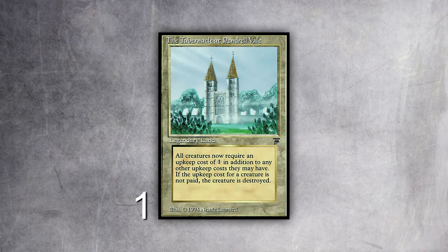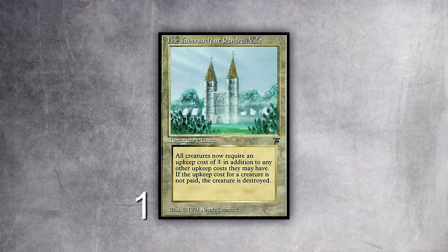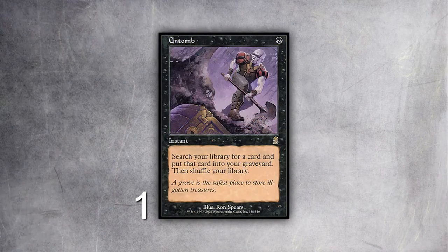We play a one-of Bojuka Bog, which is kind of odd. It's better when you're playing Crop Rotations and can instant-speed Bojuka Bog people, but in the main it's like a nice one-of. You'll discard it to Liliana or to Smallpox when it's not relevant, it'll end up in your graveyard, and it's a nice one card in my deck to beat unfair graveyard decks in game one. Then there's Tabernacle — it's legendary so you never want to have two of them, and it doesn't tap for any mana, so when they're not playing creatures it does absolutely nothing.